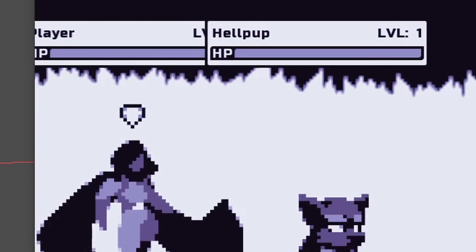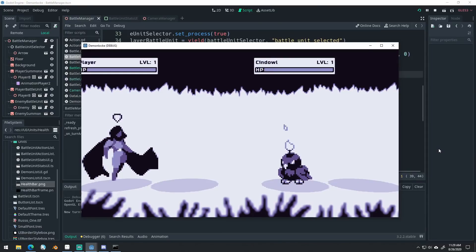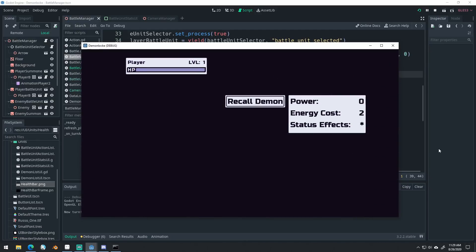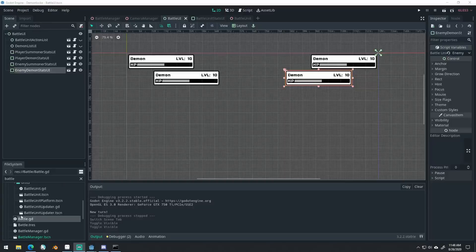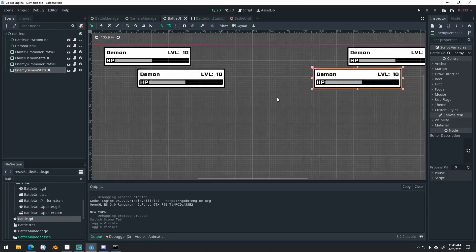After getting the health bars working, this created a new issue: the UI for the unit stats overlapped each other. I'd been considering using a static location on the screen for the unit UI, and now seemed like a good time to implement that. The first problem was that I didn't have a lot of room above the units, so I moved the camera up. That created an issue when a unit was selected, which I then fixed. Next, I repositioned the UI for each unit and removed the code that made it follow that unit.